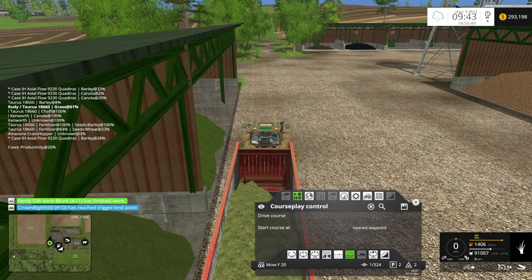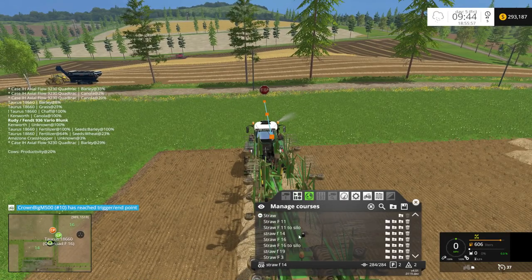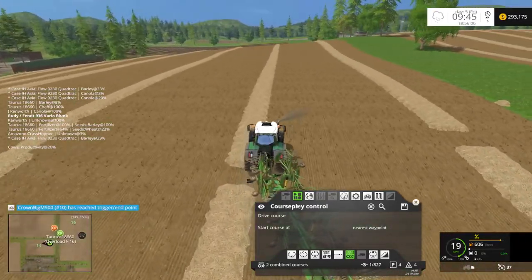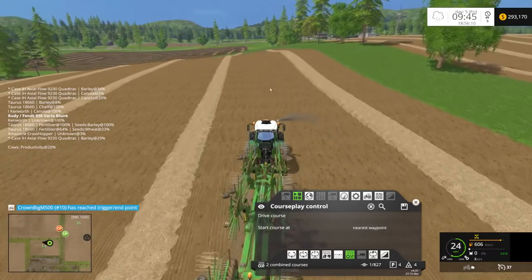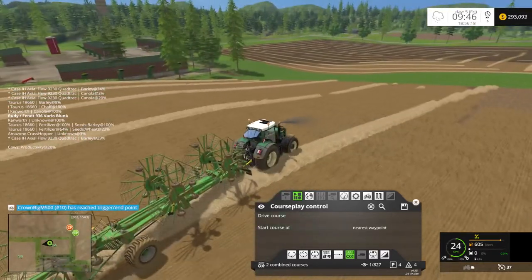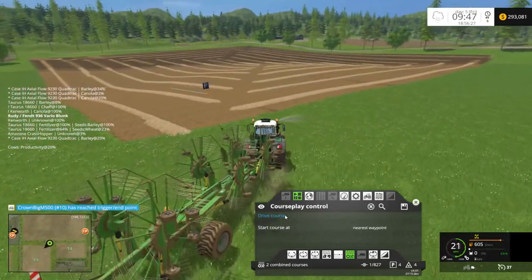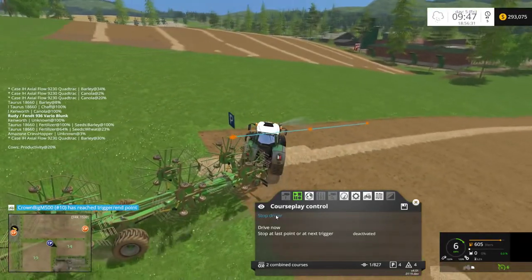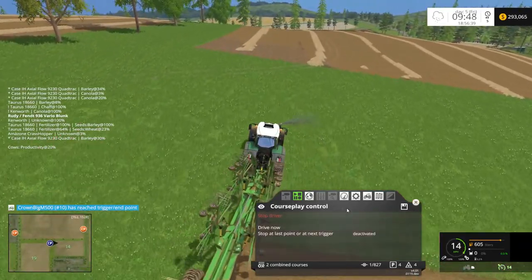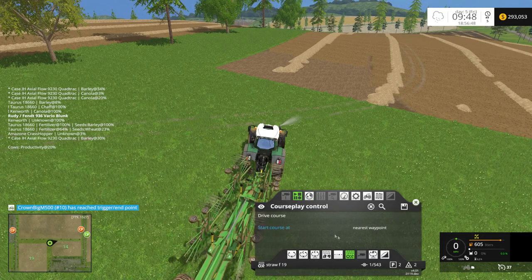The Fent has finished work — that means field 14 is windrowed. Let's stop him, select a new course: straw 19. Run across this field — I set this course going this way because there's a fence down there and I kept hitting it. I didn't look at 19 but I don't think there's a problem. Whoa, momentum, gravity. I didn't delete the last course — silly me, I'm just such a goofball.